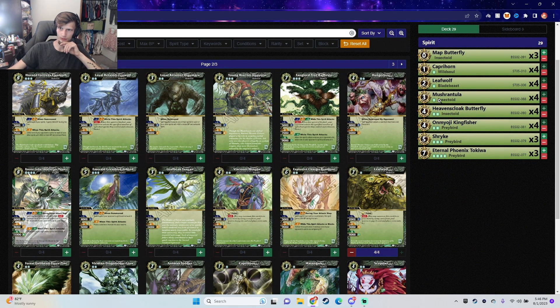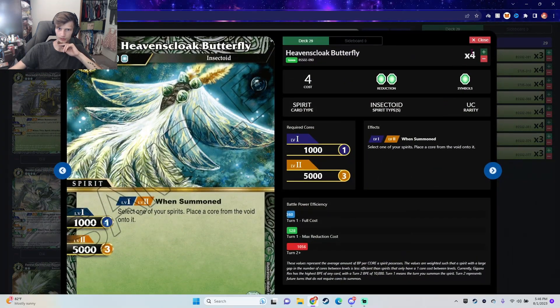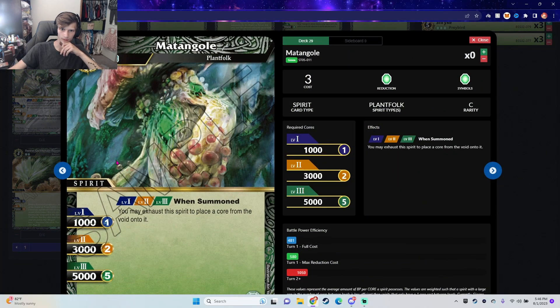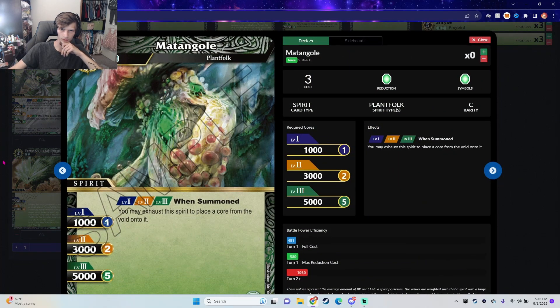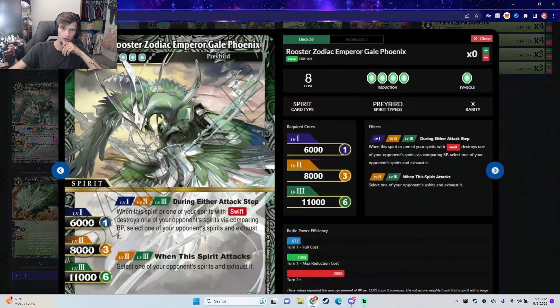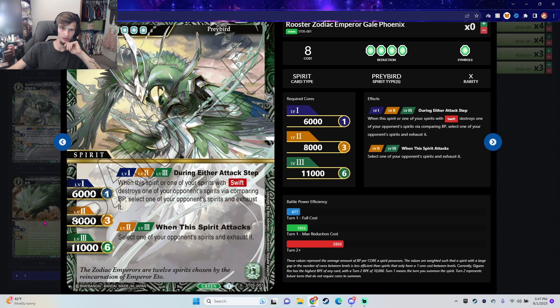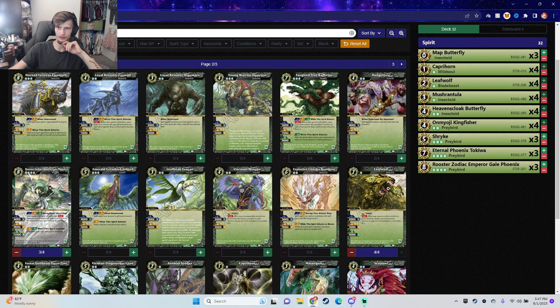Shrike is cool, Mushroom is cool. Heaven's Cloak Butterfly I like. When one of your spirits with Swift destroys one of your pawns, you select one of your spawn spirits and exhaust it. So probably two, maybe three of that.